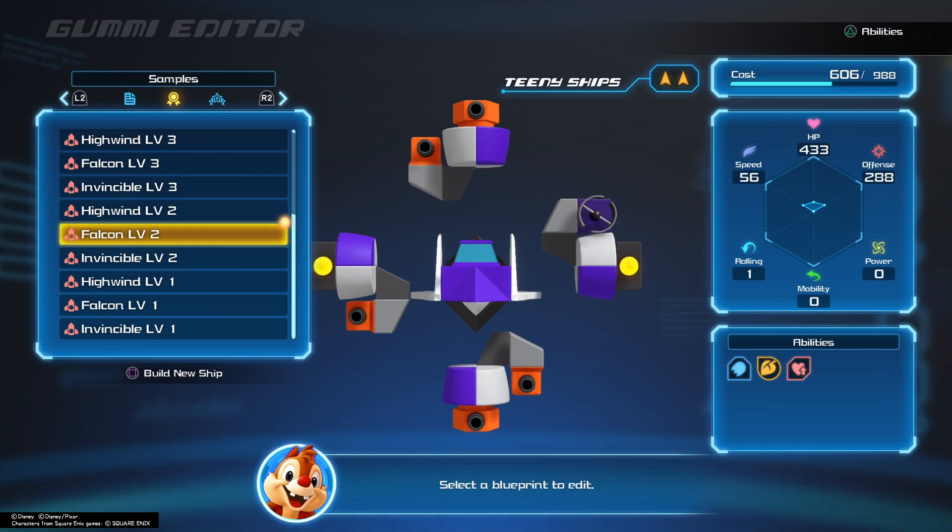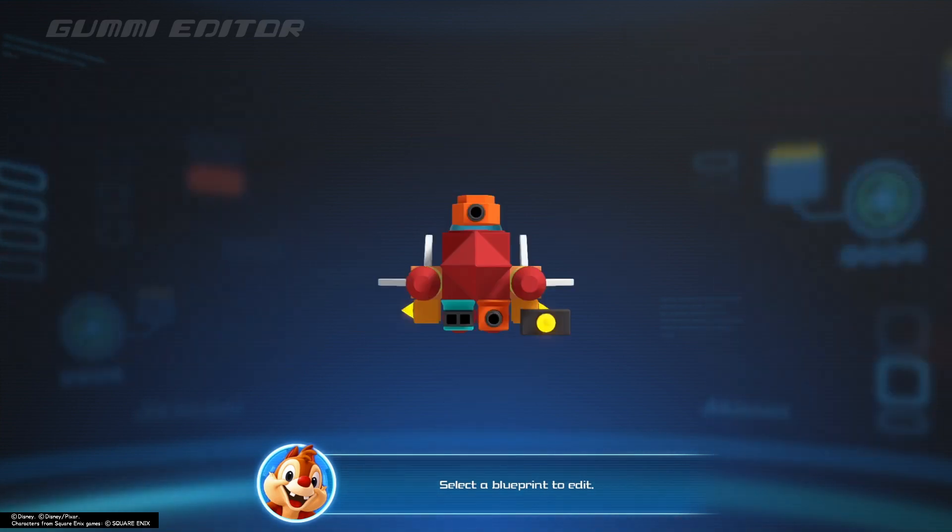Another really important thing to understand is the cost limit — look at the top right. That blue bar — as you level up your gummy ship, that will increase drastically. You're going to put in a little bit of time to do this, but it pays off, because a lot of you are struggling with certain boss fights. Focus on the cost — as that levels up you can do many many things.